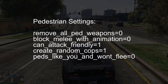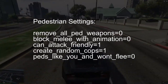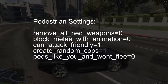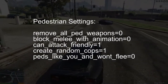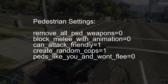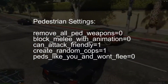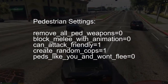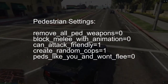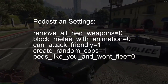We have a section called the pedestrian settings or pedestrian options. This covers things like remove all ped weapons — that's zero, meaning that they need to have weapons, otherwise the cops can't shoot at you. Block melee with animation equals zero. Can attack friendly equals one. Create random cops equals one. And peds like you and won't flee equals zero. You've got to have all of those so that the police will in fact come after you.